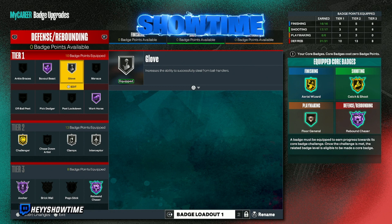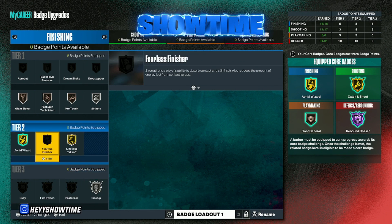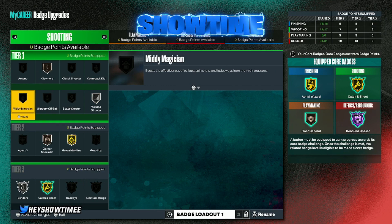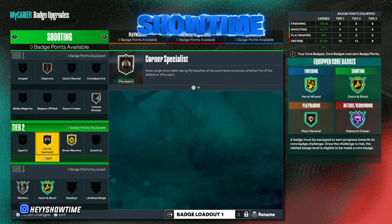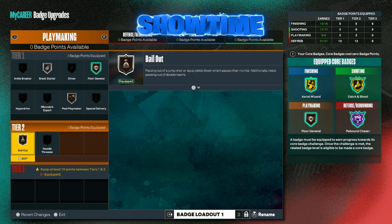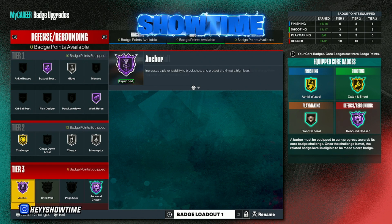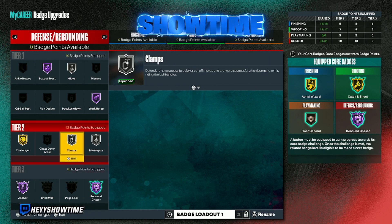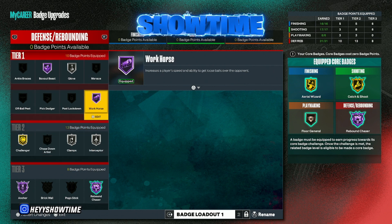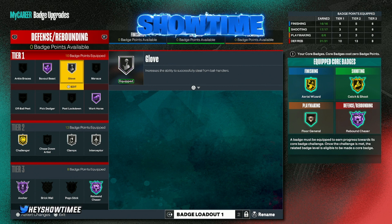To recap: the most important finishing badges are Limitless Takeoff, Rise Up, Posterizer if you know how to time it, Slithery, and Giant Slayer is cool too. For shooting, Green Machine, Catch and Shoot, Blinders, and Volume Shooter are the good ones — Corner Specialist and Claymore are mid in my opinion. For playmaking, Break Starter and Bailout are your main ones, and I like Floor General too. For defense, your main ones are Anchor on gold, Rebound Chaser Hall of Fame, Interceptor, Clamps, Workhorse Hall of Fame, and Glove which is underrated. Box Out Beast is probably only bronze or silver.